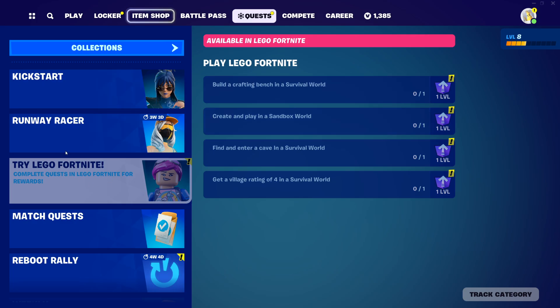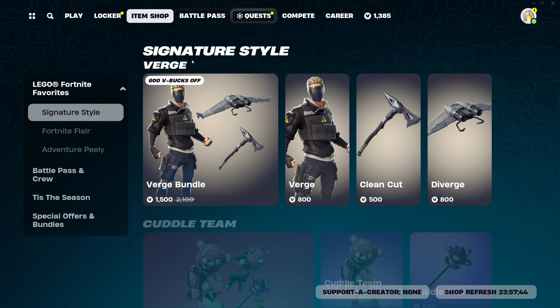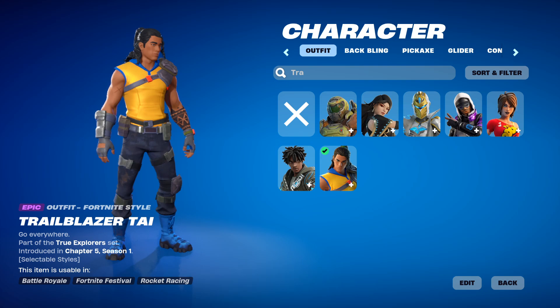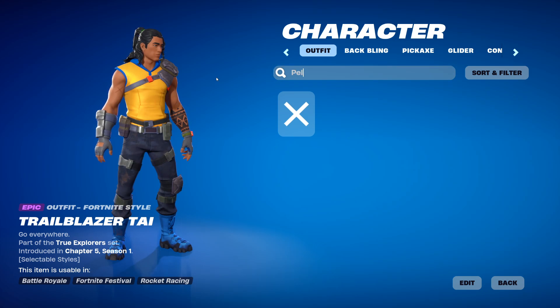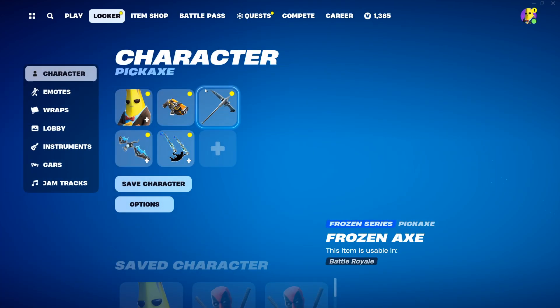Hey, what's going on guys? This quest just went live - Try LEGO Fortnite. They give you 4 levels and it's very easy to do. I've already done all the LEGO quests for the free skin. If you missed that from the item shop, you can get a free quest pack and get a free skin as well. This is the free skin - it's Trailblazer Tie. But we're gonna go back to Agent Pili because I just love Pili as you guys know.